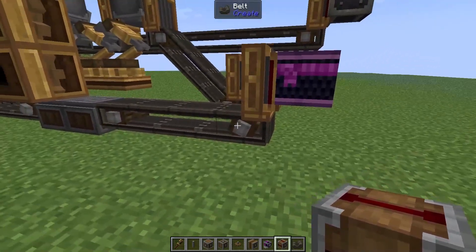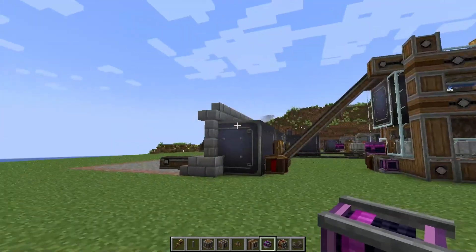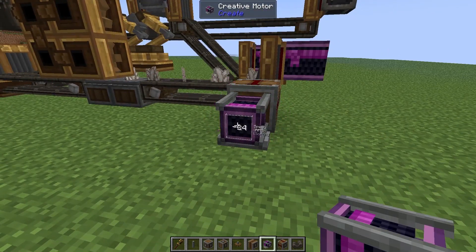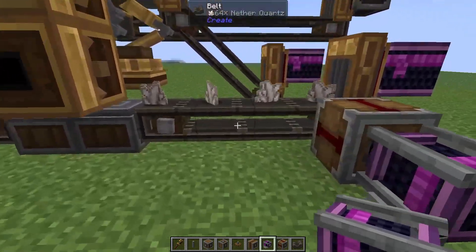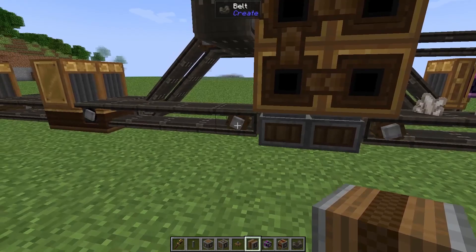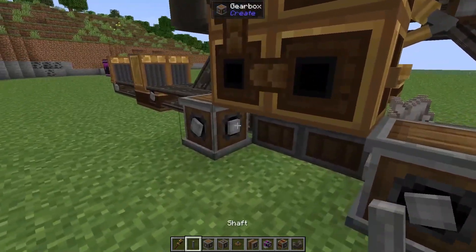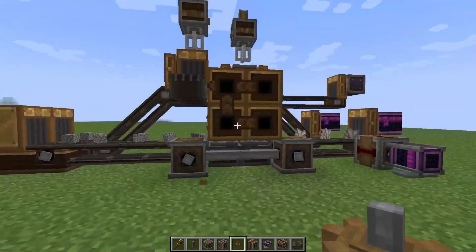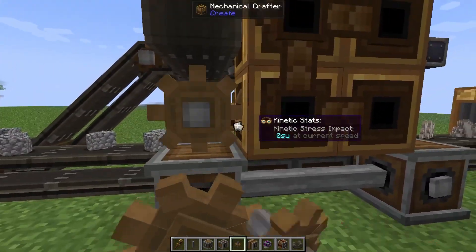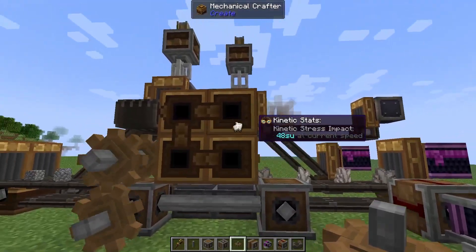On our Nether Quartz line where we've got our quartz coming in from our factory, we're going to add on a clutch. This is where we're going to attach our windmill power or water wheel power. This needs to be spinning in the negative so everything is spinning in the correct direction. However to make it easier to see I'm going to have it going really really slow. Now we need to find a way to invert this power over to this side, and I think the simplest way is to put a gearbox on either side and connect them with a shaft. We also need to power our mechanical crafter, so we're going to add a small cogwheel onto this one, add one to the side of our crafter, and then connect those together with another cogwheel. Our crafters are now ready to craft.